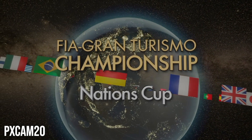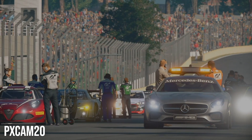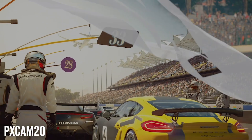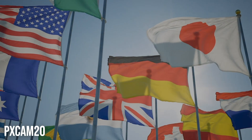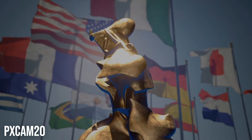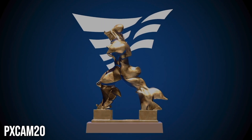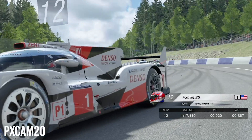Jumping into the Nations Cup intro — the strategy for us is going to be starting on the softs and running them for about 9 to 10 laps, depending on traffic or what other cars are doing. Then we switch off to the mediums around lap 9 or 10 and stay on the mediums all the way up to lap 19, then transition to the hards. That should give us the best chance for a good finishing position.